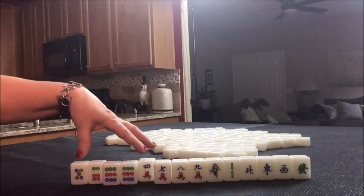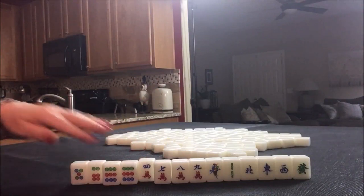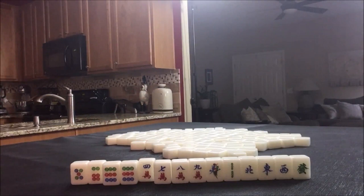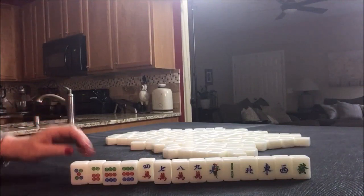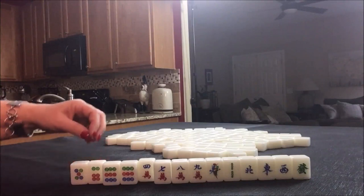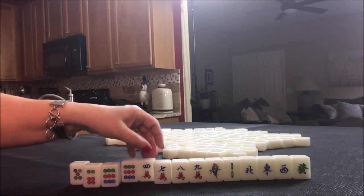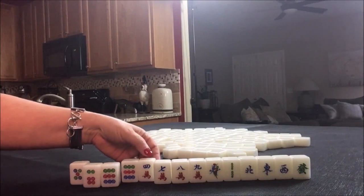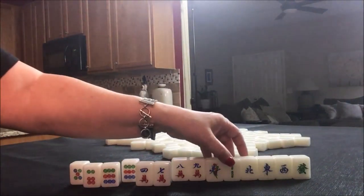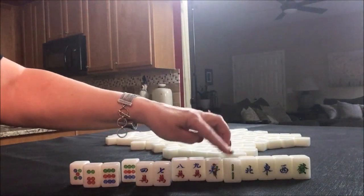So if we played Outside Hand, we would have three discards. The other opportunity here involves the knitted category. There are three different elements you could use there. Number 20 is Greater Honors and Knitted Tiles. The knitted tiles are 1-4-7, 2-5-8, and 3-6-9, each set in mixed suits. For example, here's a 6-9, then we have 1-4-7, here's 4-7, and then here we have a 2 for a 2-5-8 potential.